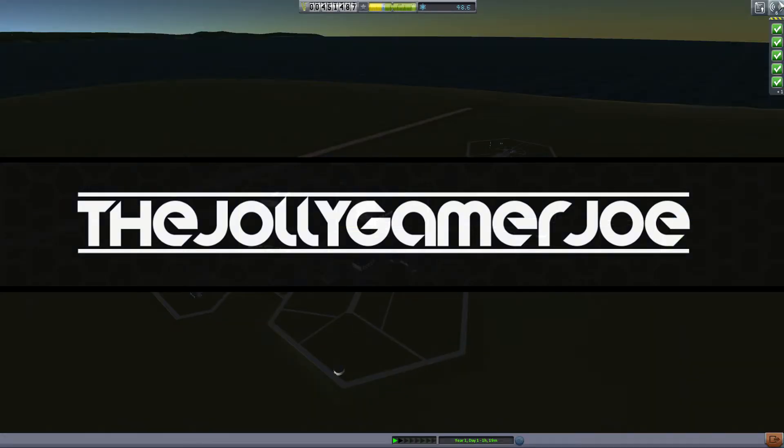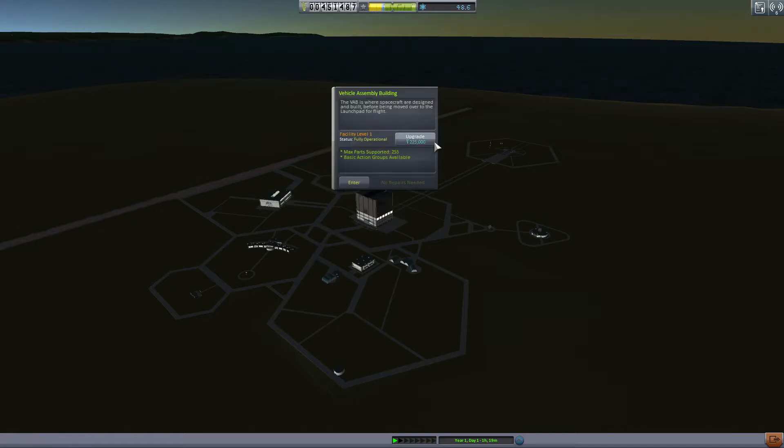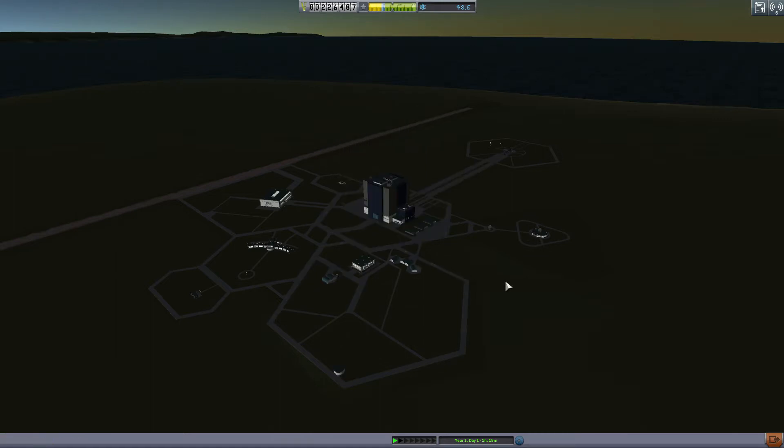Shall we go to the moon? We might have to upgrade this though. You can upgrade it - it's going to cost us 225,000, whatever currency this is. So we get a max 255 parts. We only have max parts to 30 at the minute, so we're going to build relatively small ships. That's going to cost us a lot of money. Let's do it. I did it.